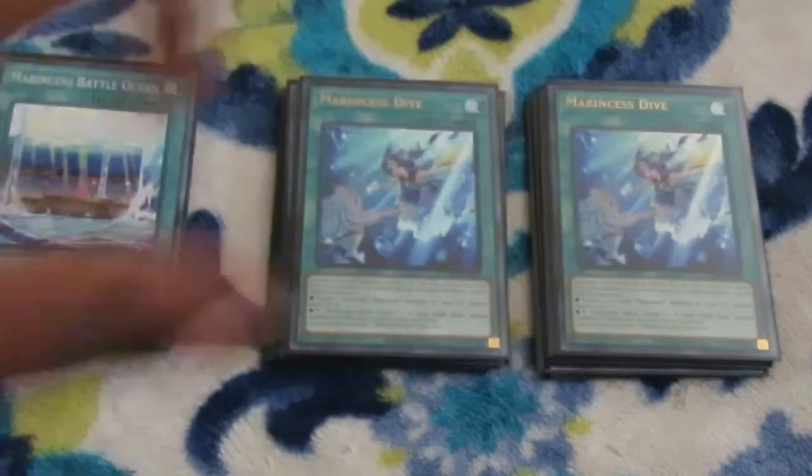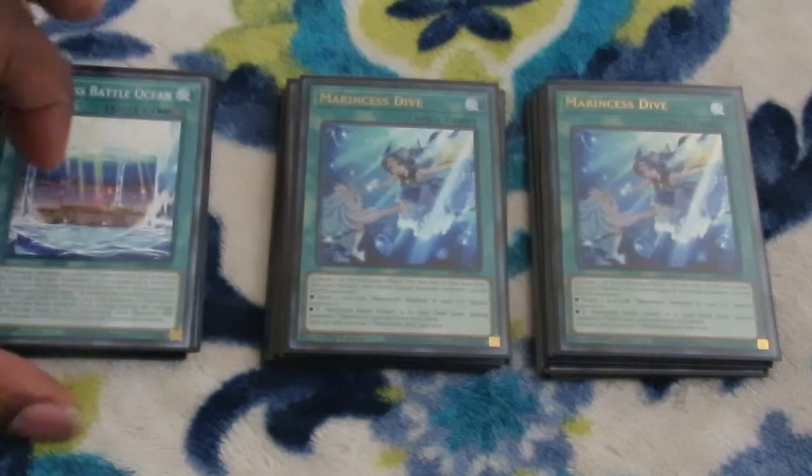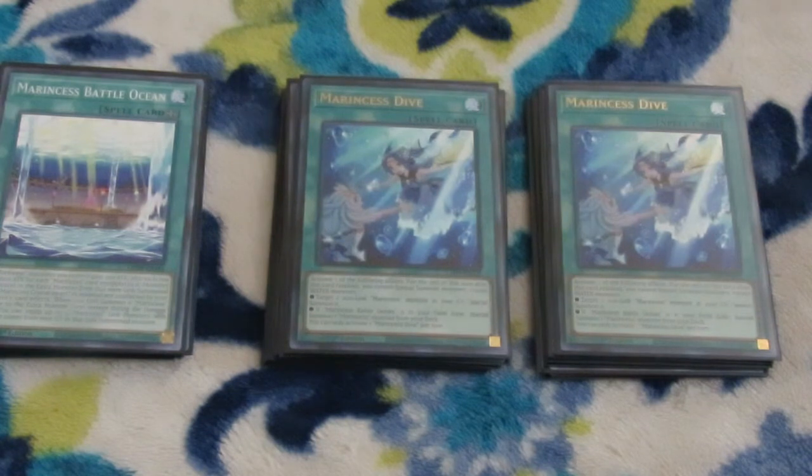One of the best new spell cards in this deck is Marincest Dive. If you want to play a third one, you can always take out one of the two Battle Oceans. Activating this card — which is a 'once per turn' effect that locks you into water monsters — means nothing since you don't care about that lock. You can activate one of two effects: target a non-linked Marincest monster in your graveyard and special summon it, or if Battle Ocean is on the field, it can Stratos a Marincest monster from your deck. Extensions for days.